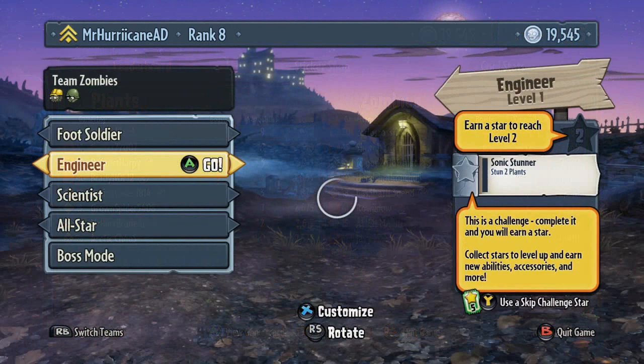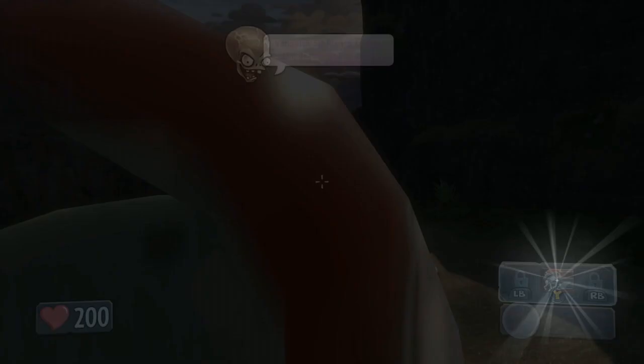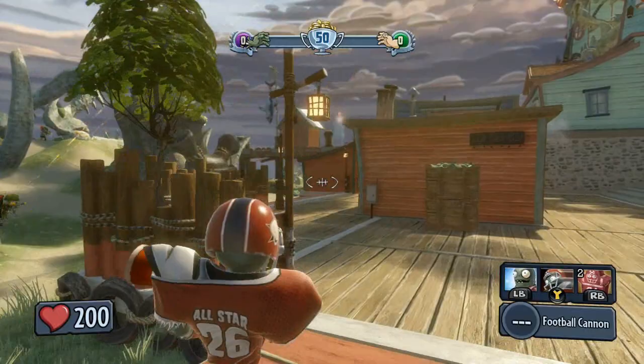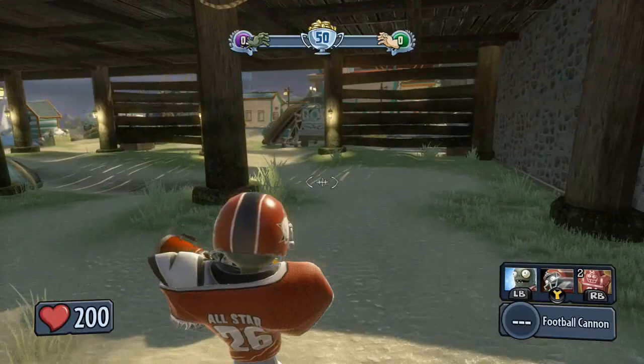Alright, Team Zombies now. I'm playing from the very beginning of the game with a level 3 All-Star, trying to get to level 4. I have to deploy some Imp Punts, vanquish 3 plants with my primary weapon in a session, and vanquish 3 Cacti with my primary weapon. I got the All-Star who has this Gatling turret and some sweet abilities — the Tackle, the Imp Punt, and the Offensive Lineman weapon. My guy's pretty slow so he's probably an Offensive Lineman himself.